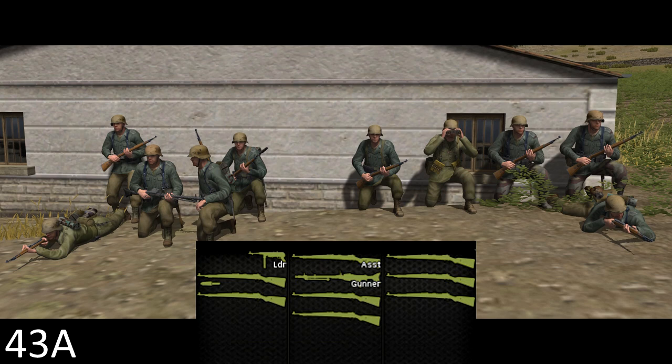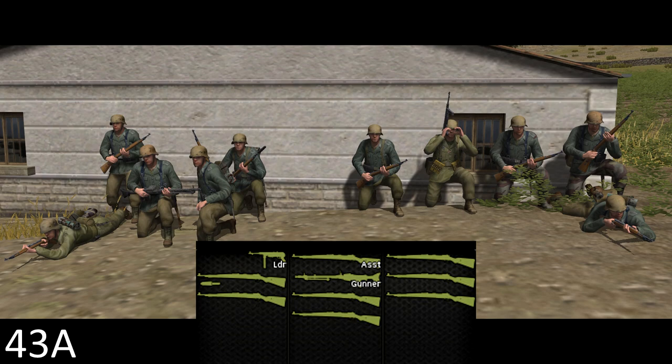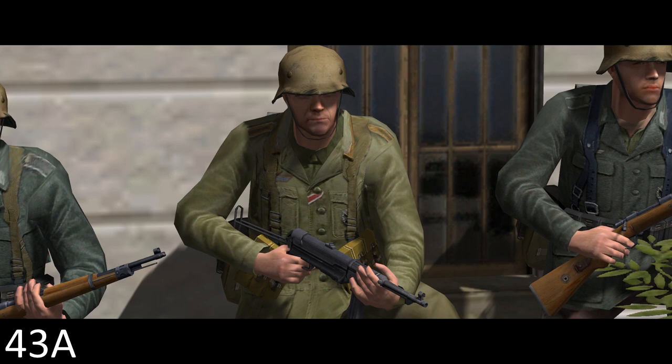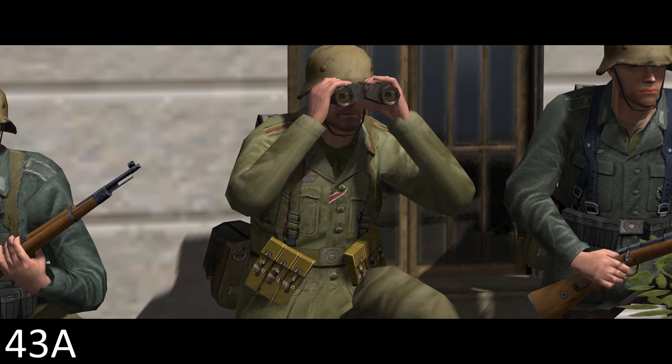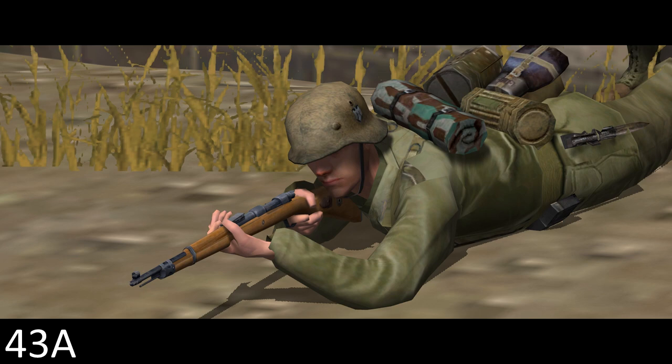There are six riflemen in a squad plus four other soldiers: the squad leader, the assistant squad leader, a machine gunner, and a rifle grenadier, for a total of 10. The squad leader is armed with an MP40 submachine gun firing 9mm ammunition from a 32-round magazine at a rate of about 500 rounds per minute. The effective range is necessarily short because it uses pistol ammunition — troops will only engage targets inside 200m. On top of the SMG, the squad leader also carries a pair of binoculars.